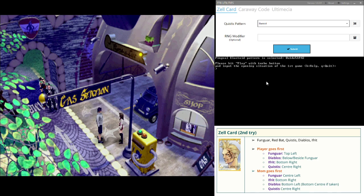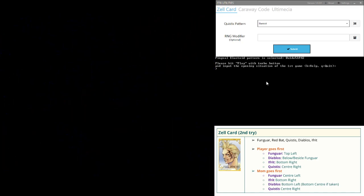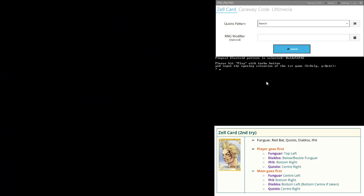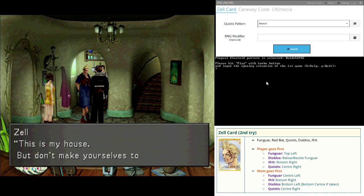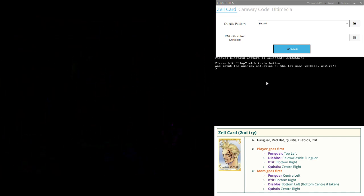I've just fought Diablos, I'm back in town now, so let's go and get Zelle card. At the bottom right it shows me all the cards I need to pick and then the order to play them in. This is the advantage of Diablos card — there's only two patterns, one for each initiative.